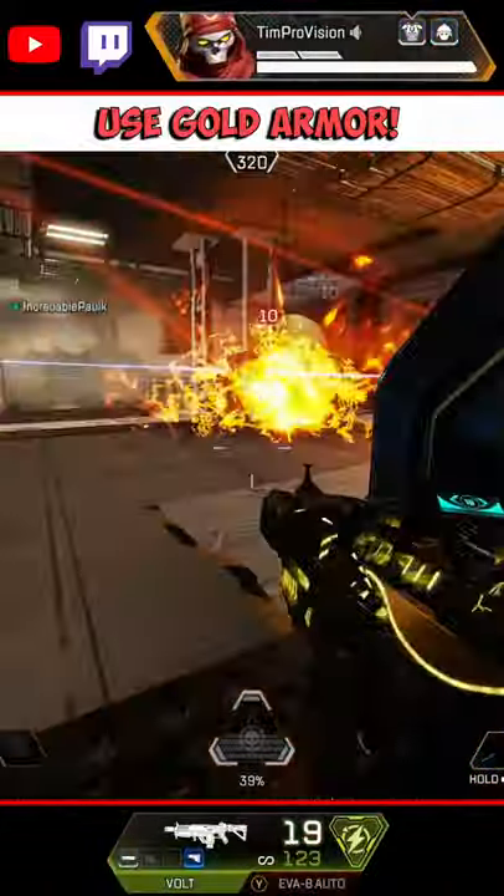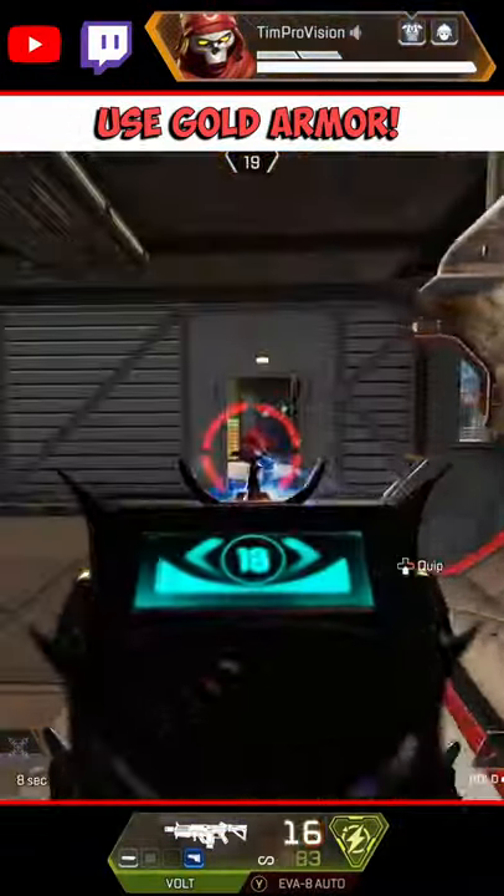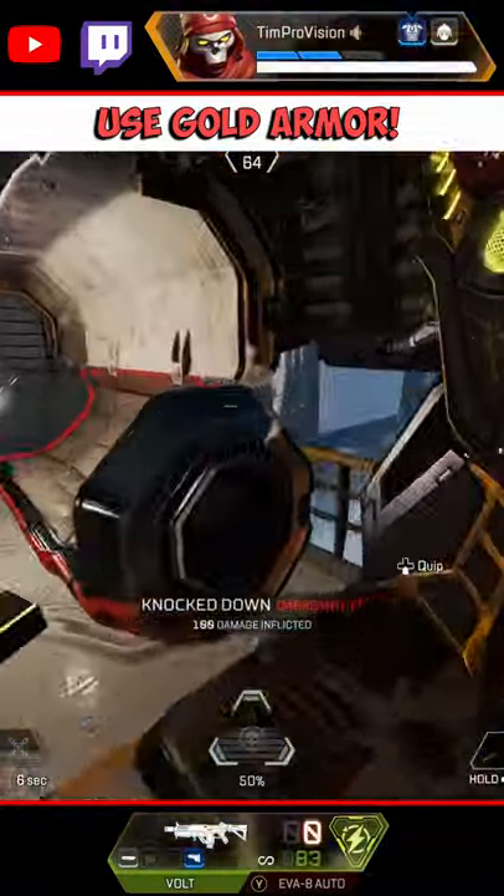I highly recommend running gold armor as Revenant — this means after getting sent back to your death totem, you will be able to pop a single syringe to get max health.